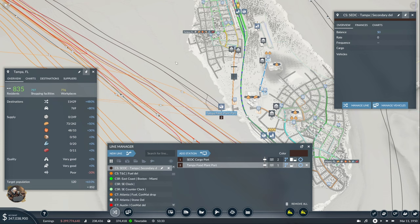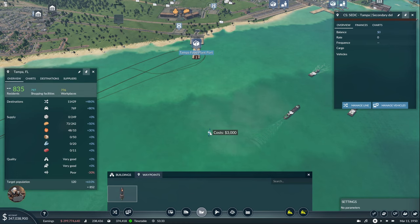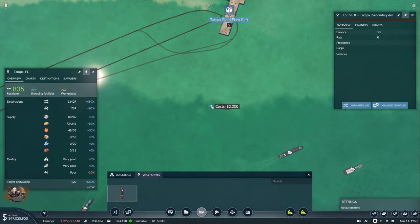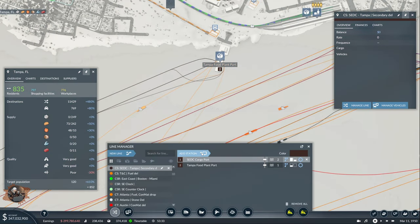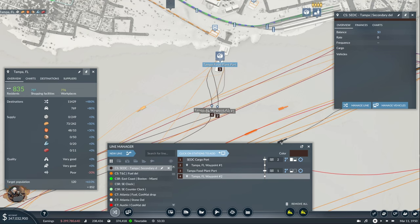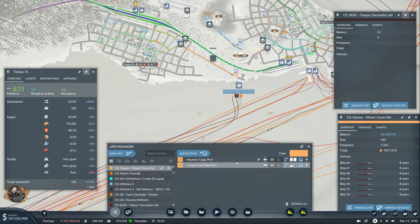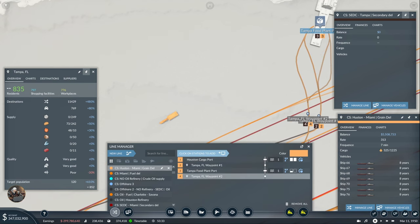Are they too close to the residents over here? Probably. In this case we will have to build waypoints. Let's build one waypoint somewhere around here and another one here. Manage this line — from there we come here and from here we come there. Beautiful. Same goes for the other line, but let's fix it now before we forget. I think this one is fine but still — manage line, and from Houston here, and from Tampa there. Awesome.